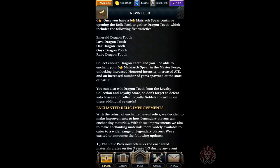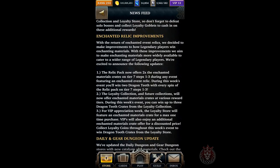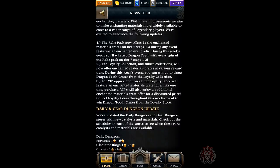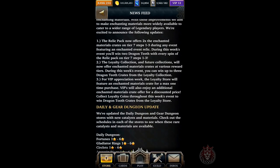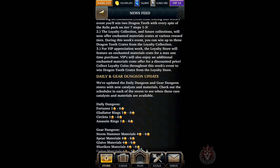Good luck to you guys, keep on spending and stay legendary. We're also talking about the enchanted relic improvement — the relic pack now offers two times the enchanted materials crates on tier seven. The loyalty collection and future collections will now offer enchanted material crates at various rewards, but you can still only win up to three, and there's still RNG involved. You might win three but they could all be the same one, so you'll keep spending to try to get them all.